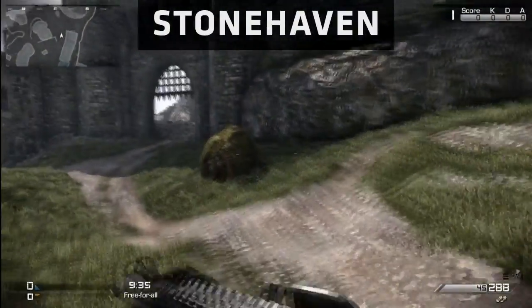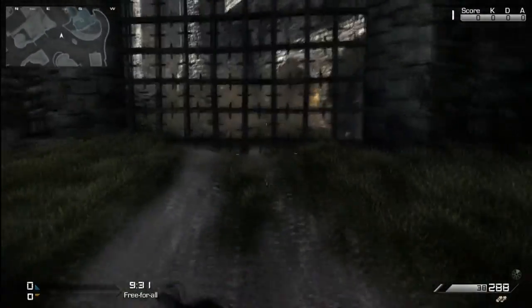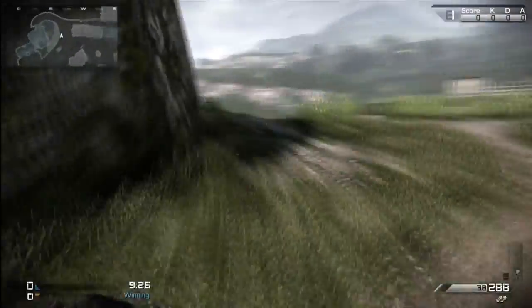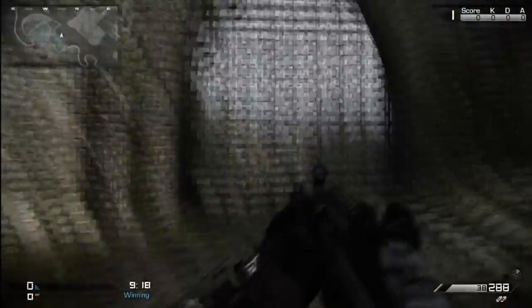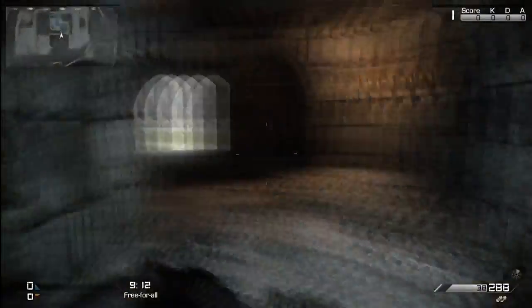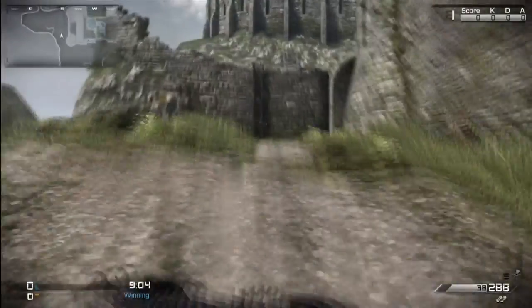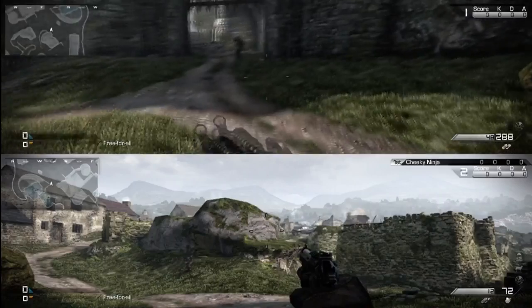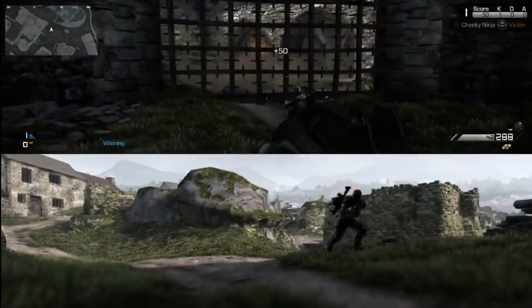Next we have Stonehaven. There's only one thing really — there's a portcullis, and if you shoot it, it drops down and blocks the pathway. You can run around one way or run around the other way and around the back as well. And just so you can see: if you shoot the portcullis it will kill an enemy if they're underneath it.